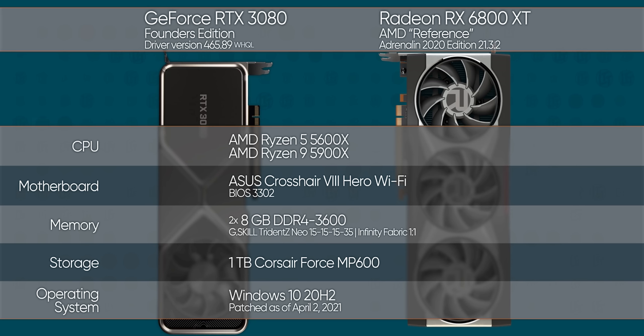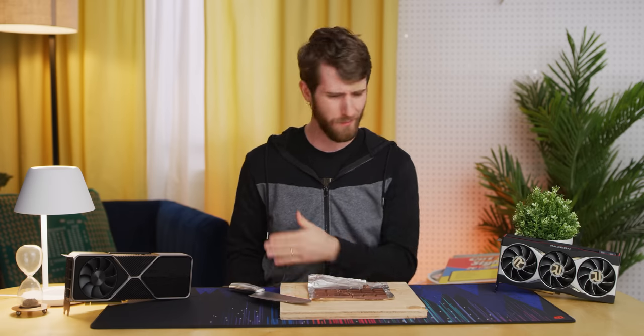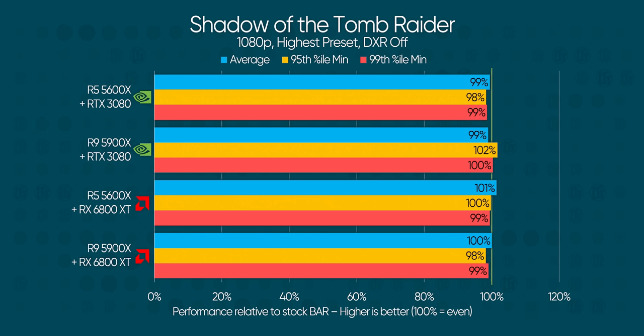Our previous investigation showed that the impact differs depending on CPU performance, so we grabbed both a Ryzen 5 5600X and a Ryzen 9 5900X to represent the mid-range and high end. We're using a GeForce RTX 3080, and for comparison against Team Red we've got a Radeon RX 6800 XT. Because we're focused on respective improvements over stock performance rather than a full re-review, all results for both sides will be in relative percentages. At 1080p, things are already really interesting.